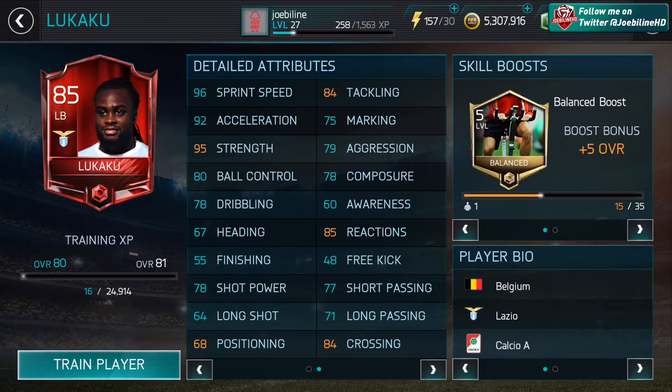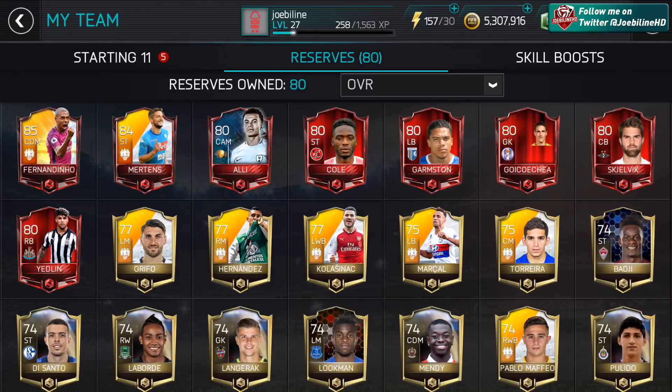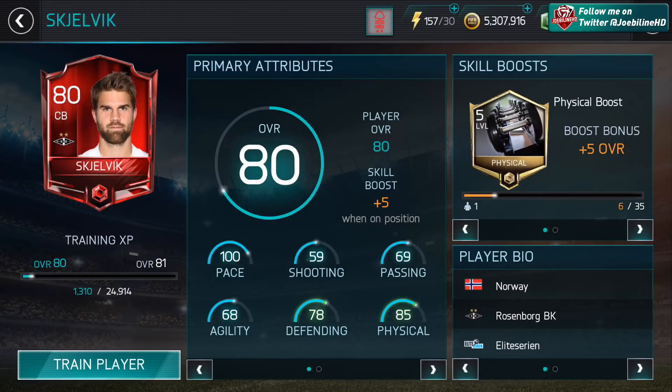So you've got the likes of Jordan Lukaku. We want to find players like - here's a great example - Schedulevich. At level 80 he's got 100 pace as a defender. Because I've got skill boosts his defending and physical are a little bit higher, but 100 pace - everyone's looking for players that have great stats that are important at low levels and what they're going to be like at elite.